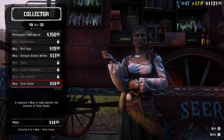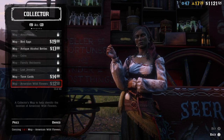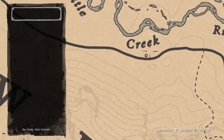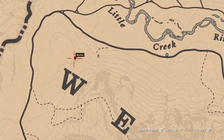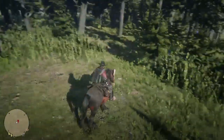You can go over to Madame Nazar and collect the map for the American wildflowers, or if you know a closer location, that works as well. I'll be showing you where I've been going, which is close. Today is October 9th and she is in Big Valley, right in this location I'm showing you. This is the flower location I've been going to because it's really close and it makes it a lot easier.